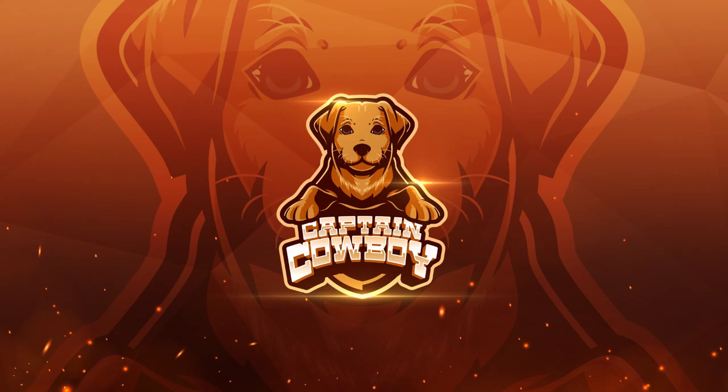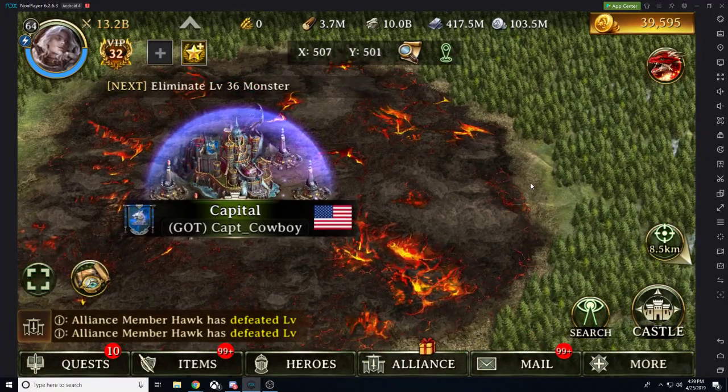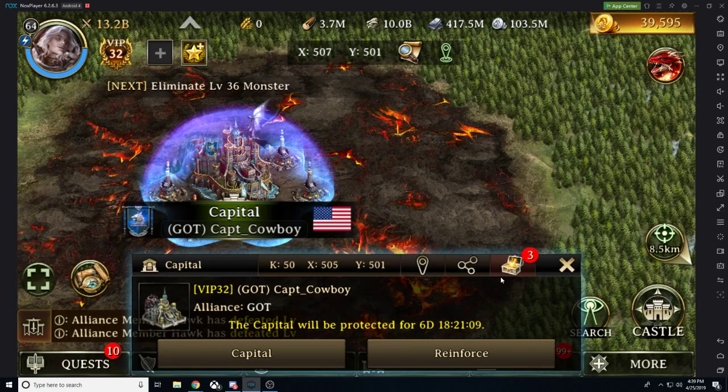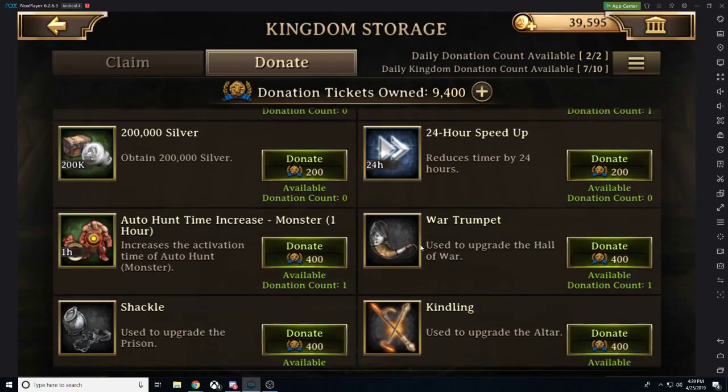Hello ladies and gentlemen, welcome back, CaptainCowboy here with another video. Today we're going to be talking about Iron Throne and the capital war benefits. We're here at the capital and the first thing to show you is called Kingdom Storage. You can see it by clicking on the capital — it's a little gift box on the right-hand side. You get free gifts every day; people can spend and donate Kingdom tickets from different packages and put in whatever they'd like.